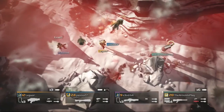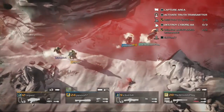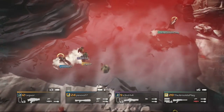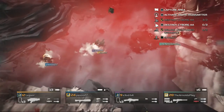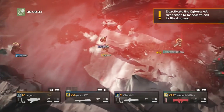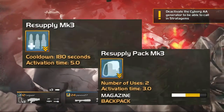Honestly, I had no idea how to make this weapon useful. Who would have thought that this game gets better when people actually work together? VictorJour2001 also advises that the RL-112 is great for destroying objectives and can be replenished using ammo crates.